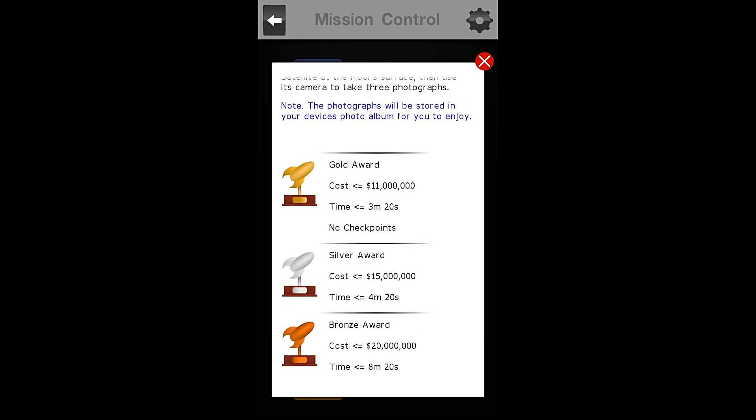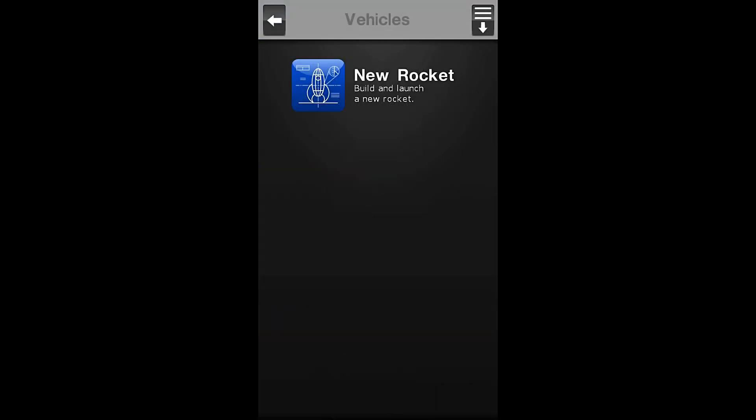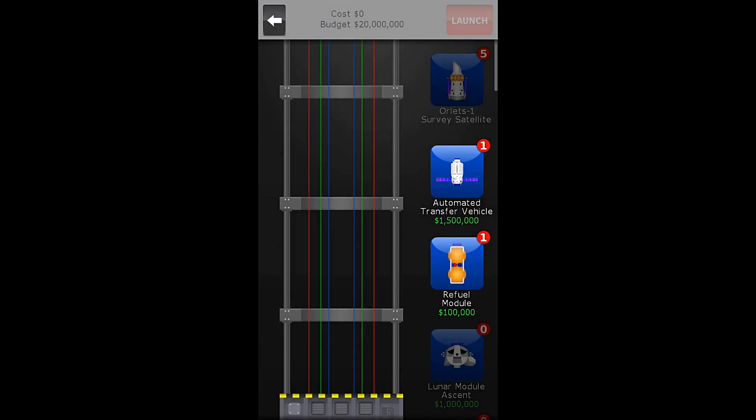Thank you so much. All right, so for a gold award, we must complete the mission spending less than $11 million in a time of 3 minutes, 20 seconds or less, with no checkpoints. So let us go build our brand spankin' new rocket.